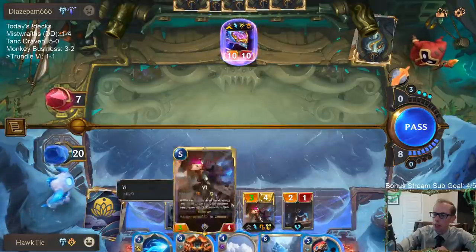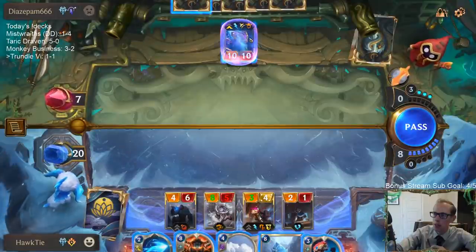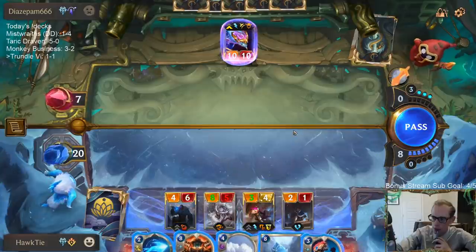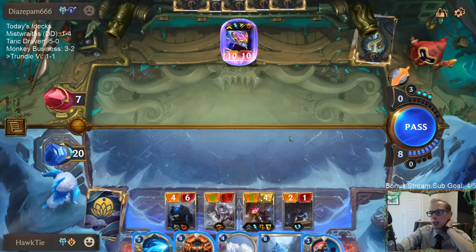I want to play the Ice Pillar but if I play it, they get to just kill my Ice Pillar with Aurelion Soul. So maybe I shouldn't do that.